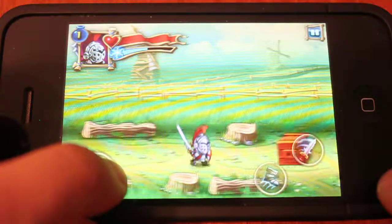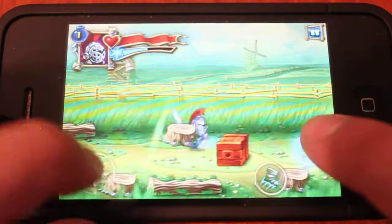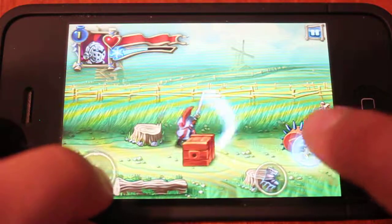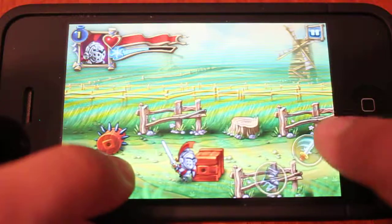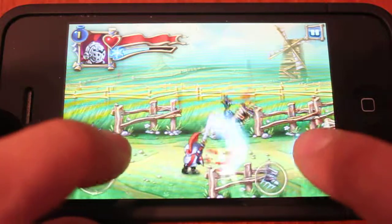So I'm just entering the first level here. Basically, just like any sort of Zelda kind of game, you're going to break chests, look for gold, and dodge any mobs or kill them if they do come near you.